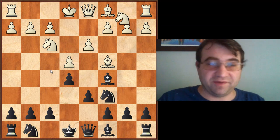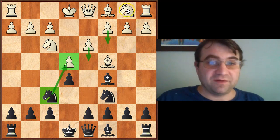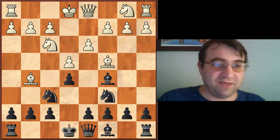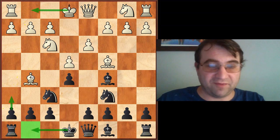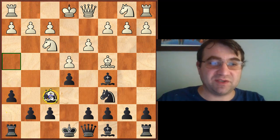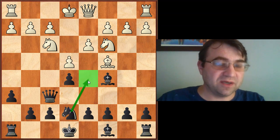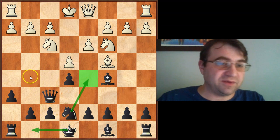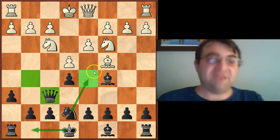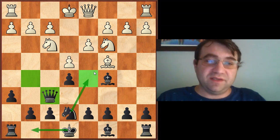This rule actually applies to Black as well. There are certain move orders even after Knight F6 that we have to be very careful about with the Black pieces. For example, if White plays Bishop G5, we have to be very cautious about castling before our opponent has castled, or we simply have to attack this Bishop right away with a move like H6. After Knight F6, Bishop G5, H6, Bxf6, Qxf6, then say Knight C3 aiming for D5 — probably the best move is Knight E7, controlling the D5 square, and Black is doing quite well. Notice we haven't castled, but we took care of the pin immediately and safeguarded the D5 square.